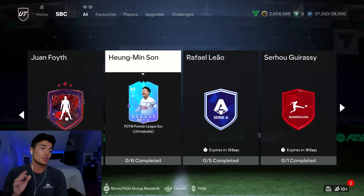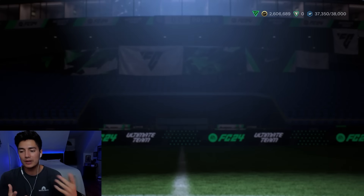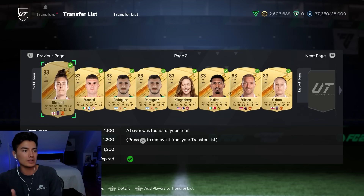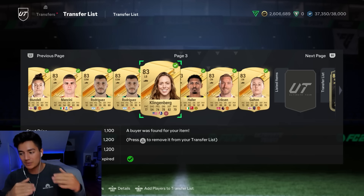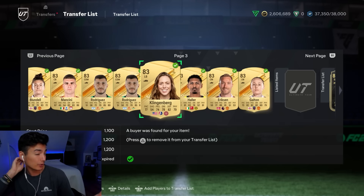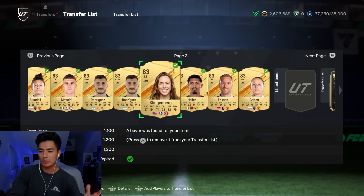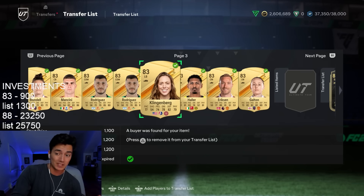So if you have your fodder, just keep lazy listing it. The high rated fodder you can hold until more like Wednesday or Thursday. The lower rated fodder — like 83, 84, 85 — it's going to depend on what we get for content tomorrow. If the team of the week player pick is gone, it's the last time it refreshes and no other SBC comes out for the low rated fodder, I'm probably just going to sell it tomorrow on Tuesday. But I don't know what we're getting for content tomorrow, so it's going to depend on that.